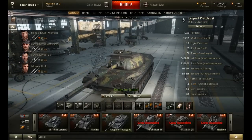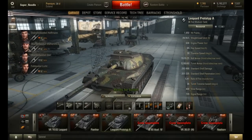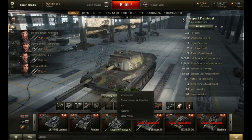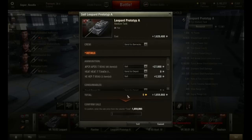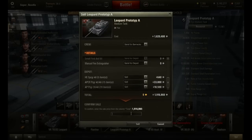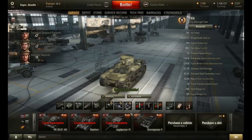Even with the shell rammer, it's slow as hell, and you're sacrificing aiming time that you'd be getting with the gun laying drive. So yeah, you sell all that. Then you go down here, do this, and there you go. That's how you sell your Leopard Prototype.